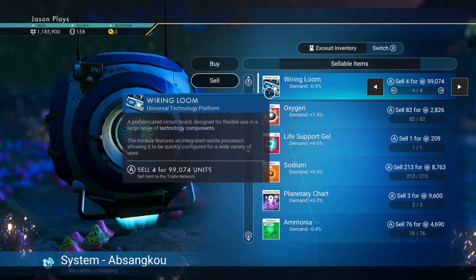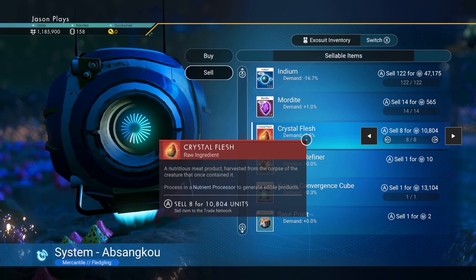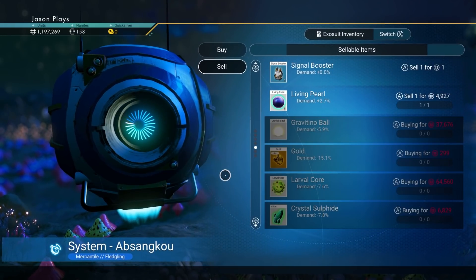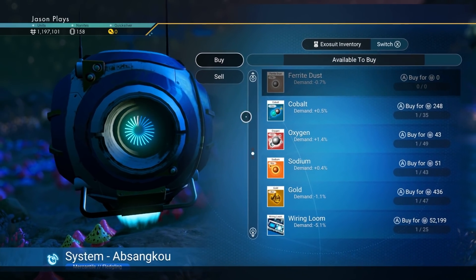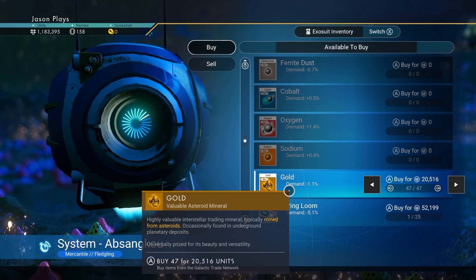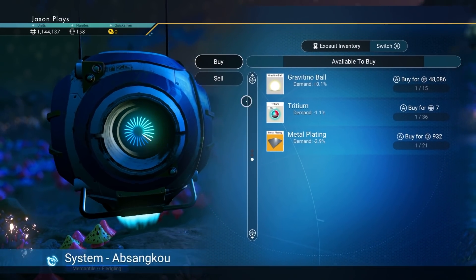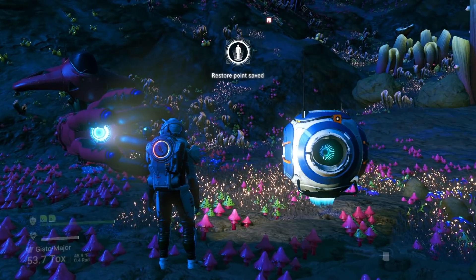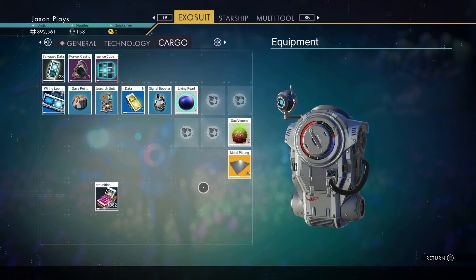We're going to need our wiring loom, so we'll keep that for now. Let's sell the crystal flesh — that's what you get from animals when you kill them — and mordite. We'll keep the rest. We're also going to buy all the ferrite dust, cobalt, oxygen, sodium, and gold we can get. Let's buy five more wiring loom and ten more metal plating — we're going to need that later on.